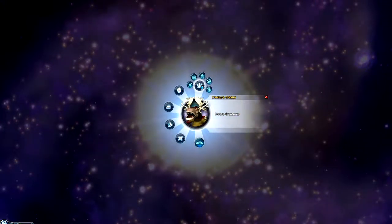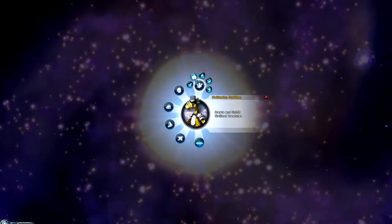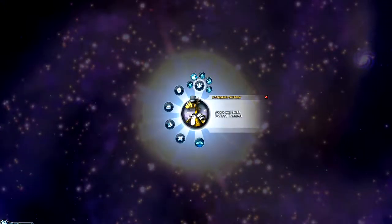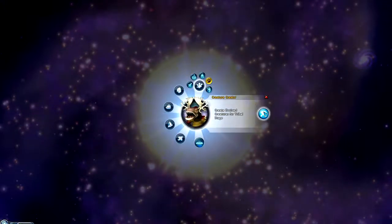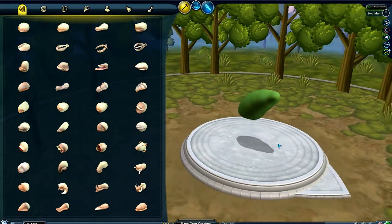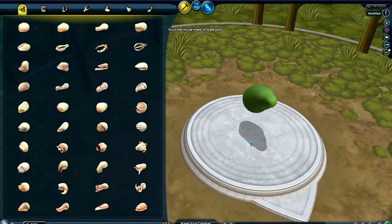I want to get my creative juices flowing today, so let's get into create creature. It looks like I have to pick a specific type — a space outfitter, a civilization outfitter, tribal creature creator. Okay, let's just go to the basics. Let's make a tribal creature — a creature creature, you know?